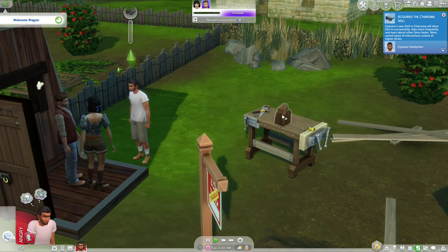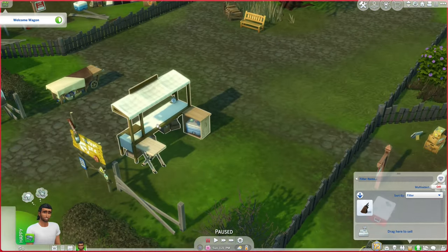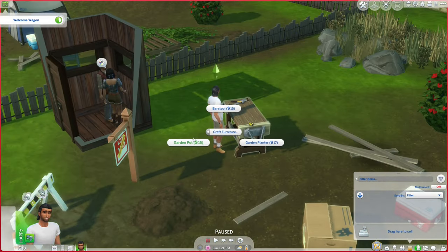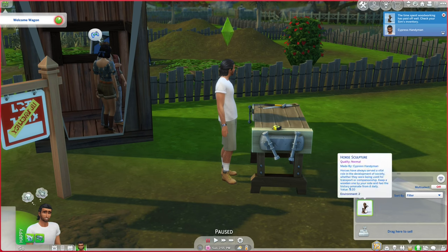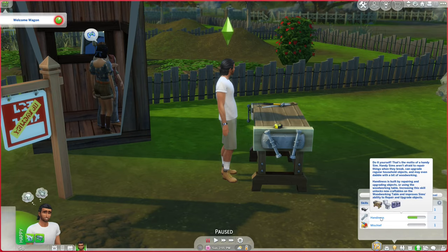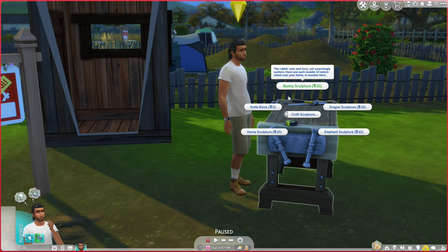The only option I have now is to scrap the woodwork — that's frustrating. We try again and the knife block is worth 10 simoleons. We could sell it on the selling table or sell it outright and make two more. Now we can make a bar stool, garden pot, garden planter, ancient wood wand, or a horse sculpture. We're going to make the horse sculpture because it's worth 20 simoleons. I can't make furniture yet because I'd have to sell it at a furniture store, and I need enough money to purchase the furniture store first.